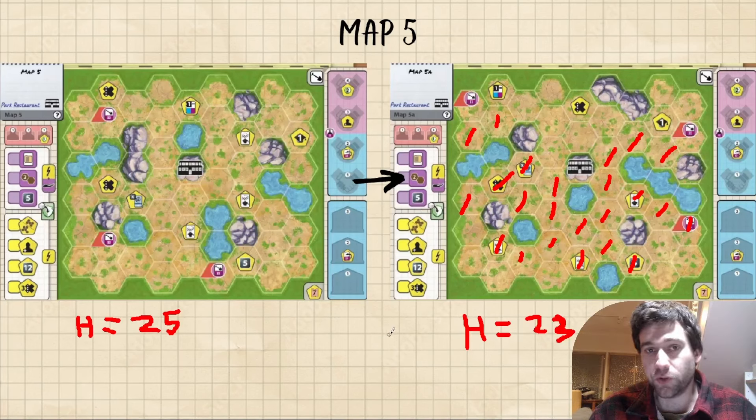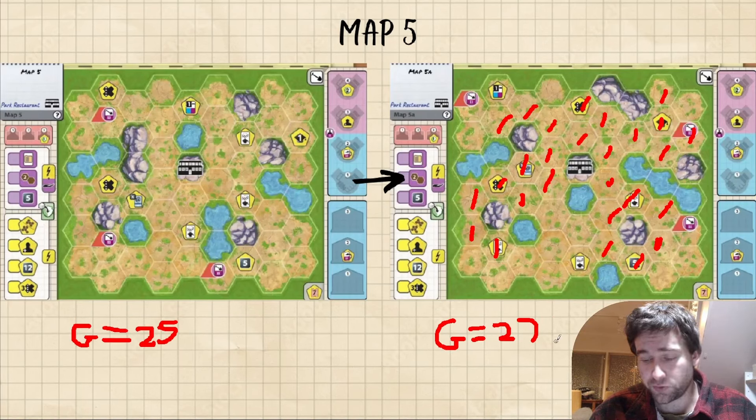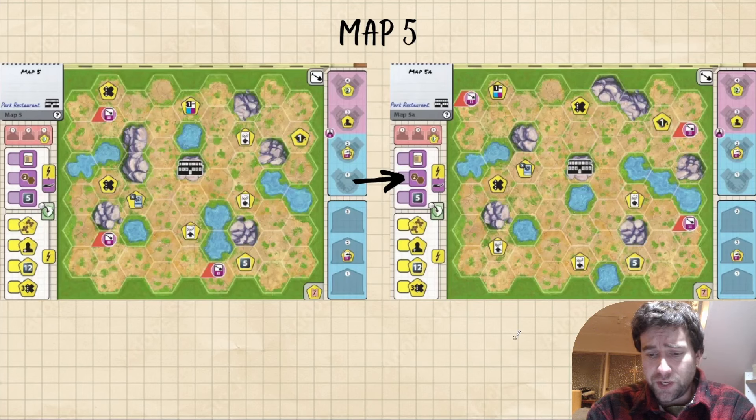Hydrologist got a small nerf but it's mostly the same — still very good value on Park Restaurant. Geologist actually got a small buff in return; 27 is equivalent to original Ice Cream Parlours, which is really insane value for a card. This one is probably the hardest to judge on how it's going to stack up with all the other alternative maps. The original was always considered to be one of the weaker ones, and I think with all the open area now it's got a slight buff, but I still have a feeling it's going to be in the bottom half of them.